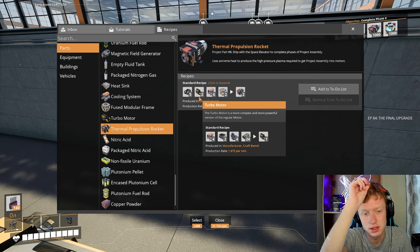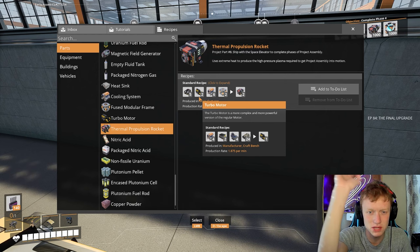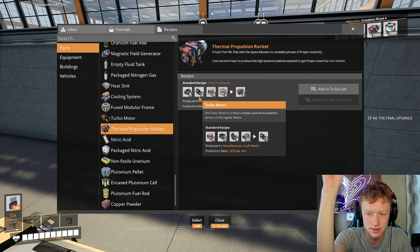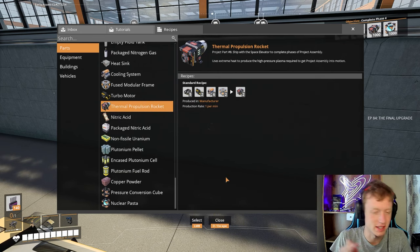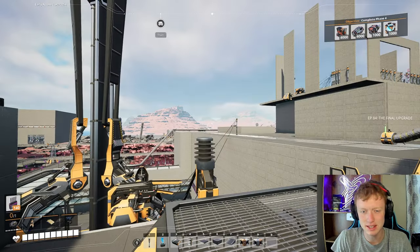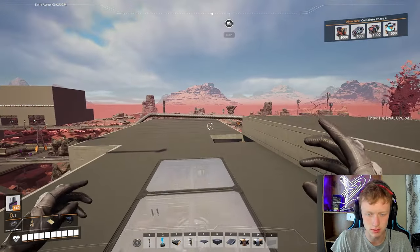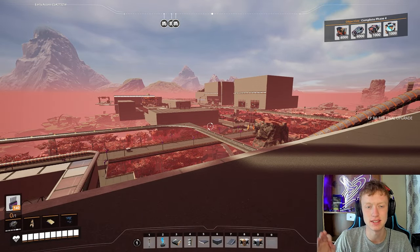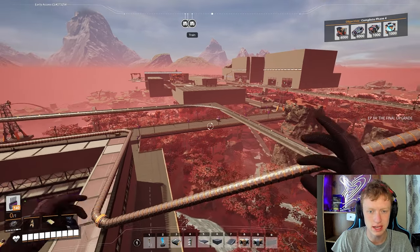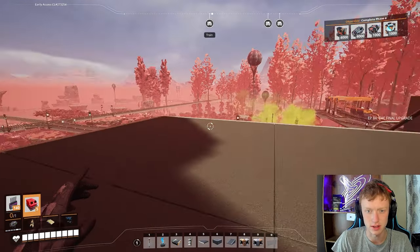This final factory is going to be massive. It will probably take us into episode 100, over episode 100, in all honesty — there's so much to it. Be prepared for these last 15 to 20 episodes to just be the production of all this stuff. The nice thing is we're gonna do it all with trains and drones — no more trucks and tractors. So we won't have as many inconsistencies as we've been having with those, because they don't work well enough for this factory.